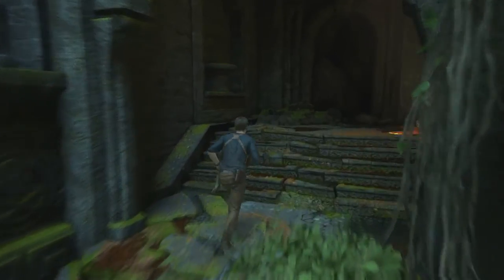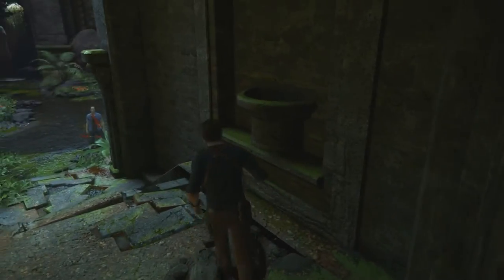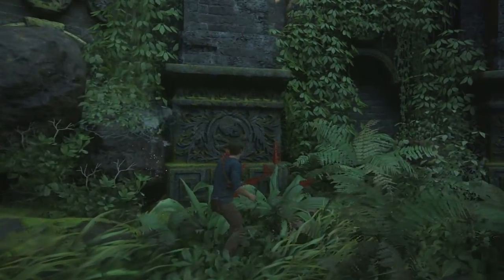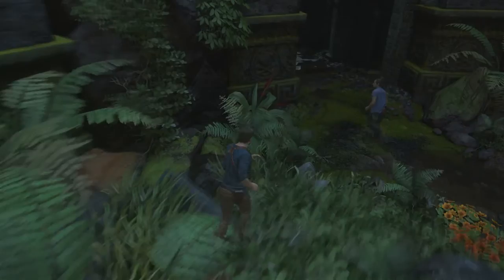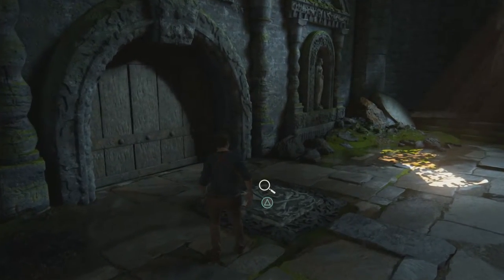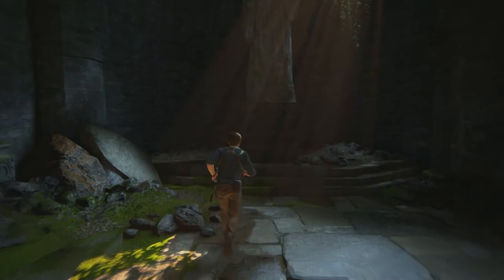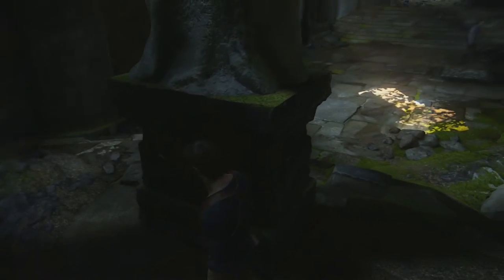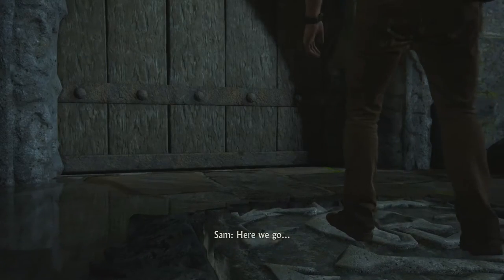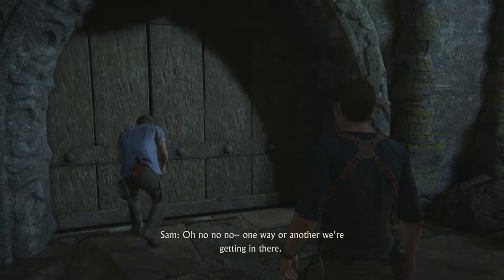There's some stairs here, but it doesn't look like they go anywhere. There might be a treasure in there, but there's not. Nor is there one in there. It's cool that he put a sigil everywhere. Let's go through here. There's a door here. Sigil on the ground. Let's see. Here we go. I think we're just busted or something. No, no, no — one way or another we're getting in there.